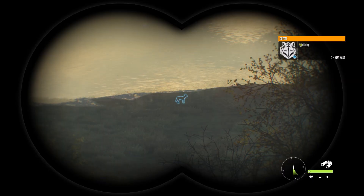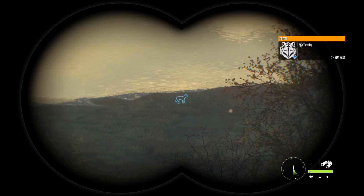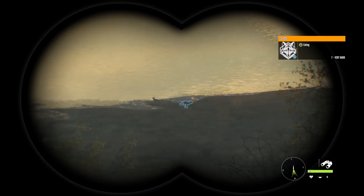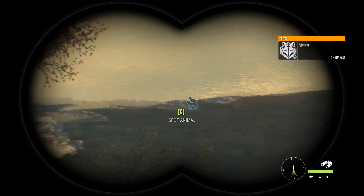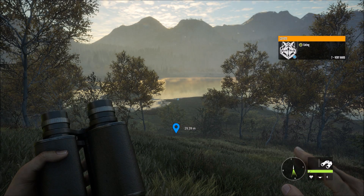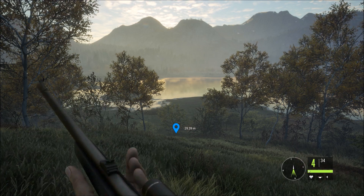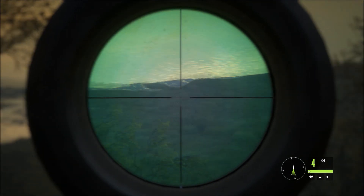We just spotted our first animal of the hunt and it happens to be a coyote. There are actually two of them — one is rated minor and one is very hard. We want to make sure we get the one that's very hard, and he looks to be about 250 to 300 out there. We're going to take him with the 270, so it's going to be pretty difficult to make sure we shoot the right one.